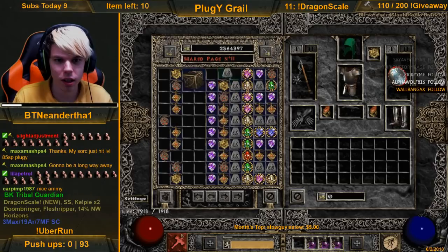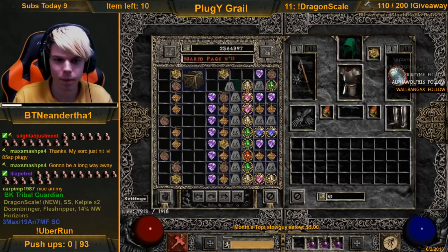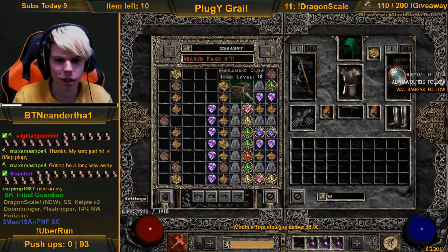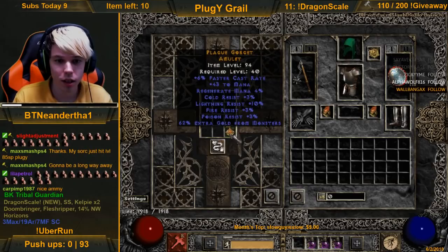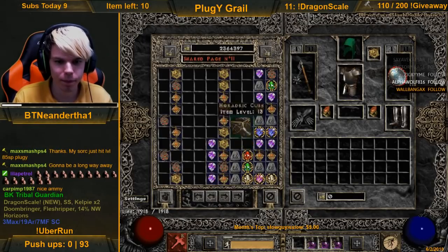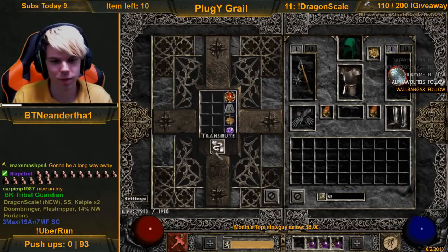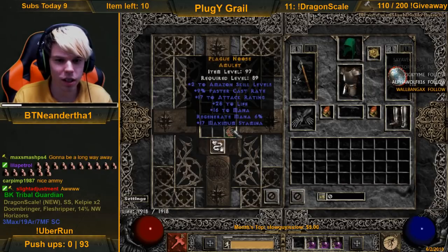9 FCR. Dual res, strength, mana, offensive - rip. 9 FCR, mana and life. 9 FCR, gold res. Paladin 1 skill with fire res. Quad res, 9 FCR. Quad res, 6 FCR - 2 combat, oh man. 2 combat skills, 8 FCR with MF. 1 paladin, 9 FCR, 1 paladin - RIP, that's pretty bad. Really low strength roll on that one too. 2 amazon, 9 FCR - give me some 2 paladin!